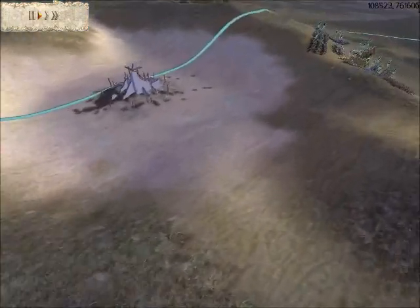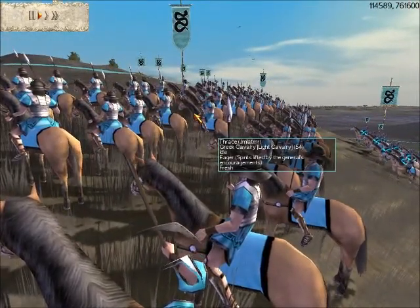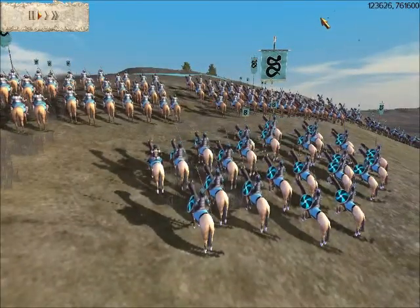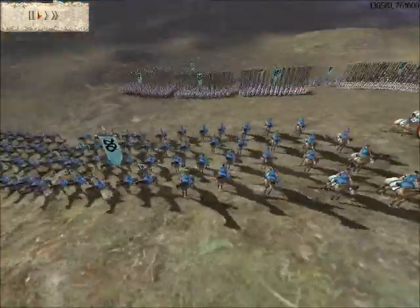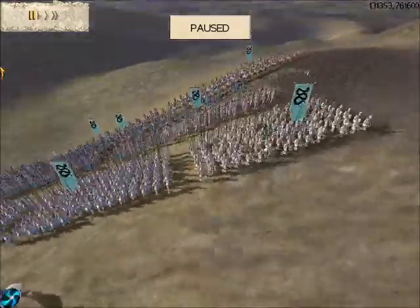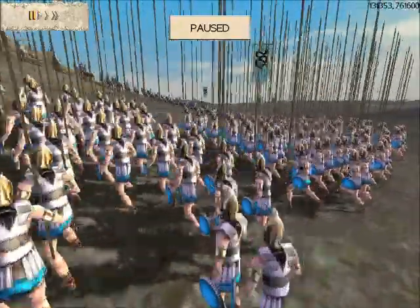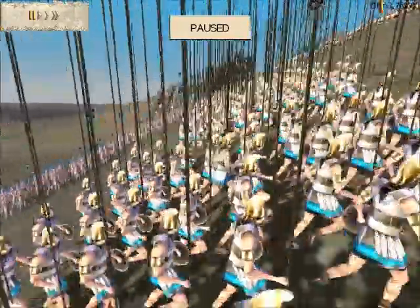Let's talk about my army composition. In the front here, I have two units of Greek cavalry with quite a few experience upgrades, with my general, which also has some attack upgrades — with the vultures already circling. I've also brought two units of Militia Cavalry. I'm quite fond of cavalry that has a missile component, and I've brought a lot of pikemen — six units of Phalanx pikemen, and these guys have attack upgrades. They're just large units too, so they're pretty intimidating.